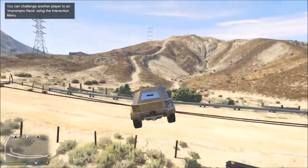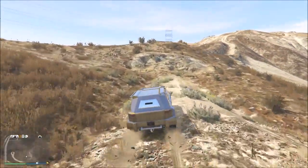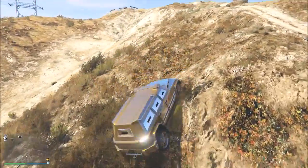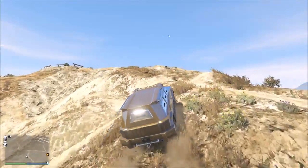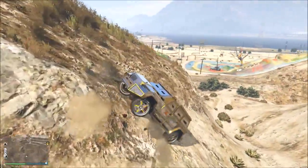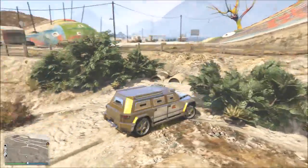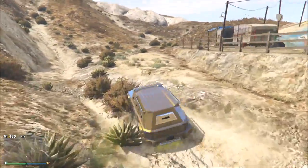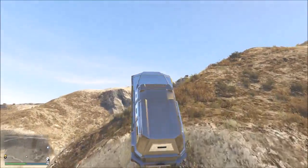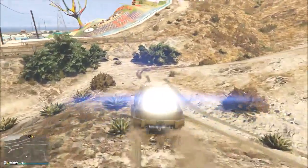We're driving over to Sandy Shores because any good speed test is done on the airfield, just driving down the strip. Look at the torque this thing has going uphill - it's unbelievable. We did this in the special vehicle mission, going up Mount Chilliad with these - just so fun. It's completely overpowered how it doesn't lose any speed going uphill. Even on a really steep wall it will still accelerate and just jump over it - other cars wouldn't have made it.